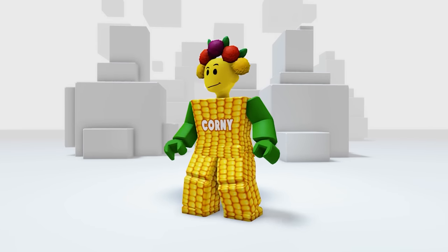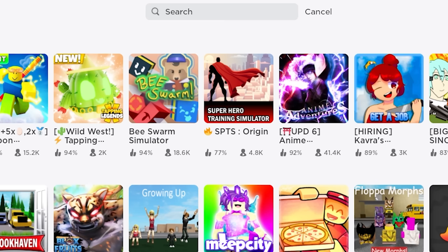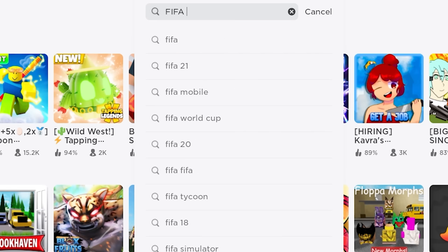Now let's check the item in our inventory — in your accessories then the Hat. Here it is! This will perfectly fit all girl avatars — it's so vibrant and flowery.